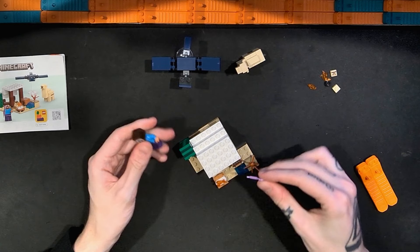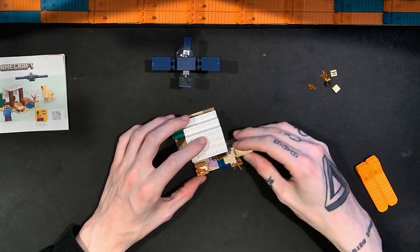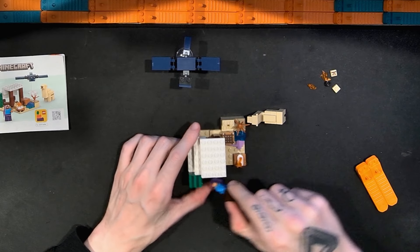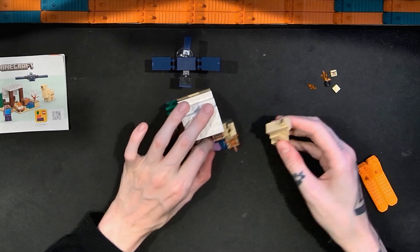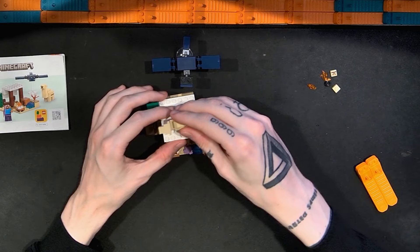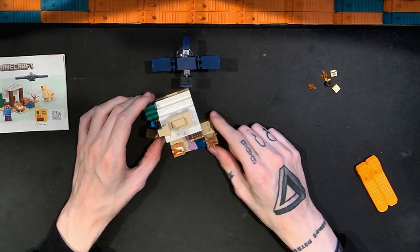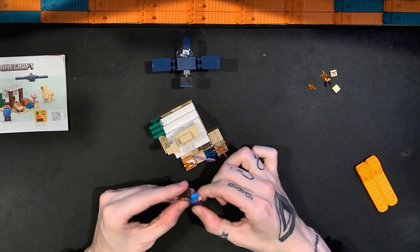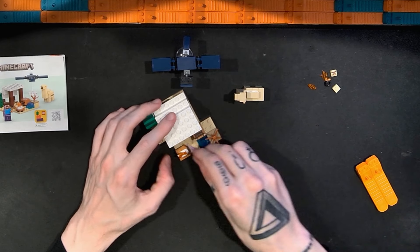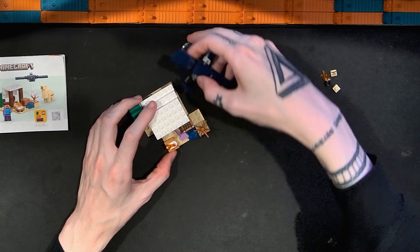There's not really anywhere to put accessories — no chest, no Minecraft bed, and not a ton of space to stud everything down. You can place Steve in various spots, but there's not a lot of room for the baby camel unless you put it on the roof, which is possible and perhaps very funny. There are no real play functions, moving parts, or simple mechanisms of any kind.